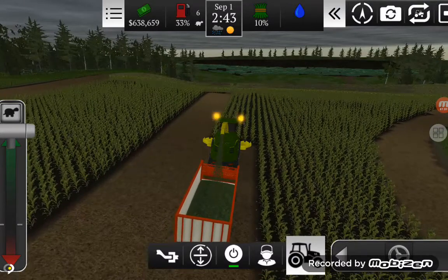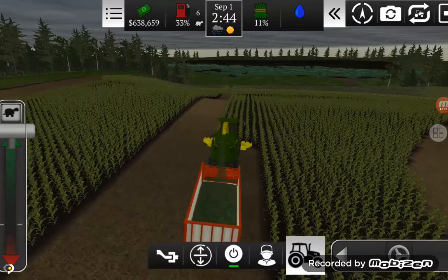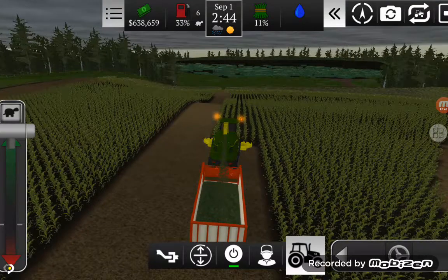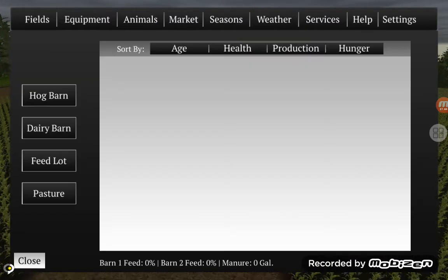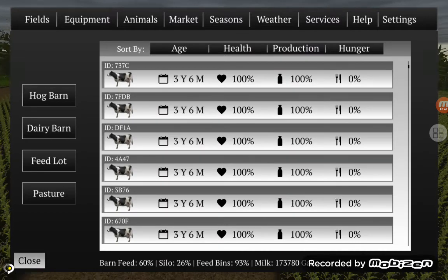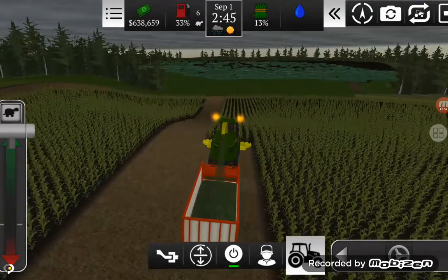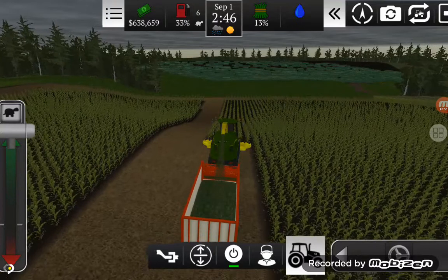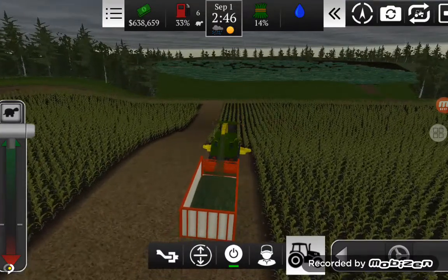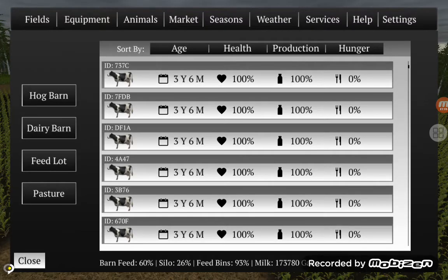So far I got one forage wagon out of this field. I'm just going to chop until my silo's somewhat full. It should be filling soon. It's at 26%, which isn't good. My barn feed's at 60-some percent, so that should be good for a while. I'm going to go ahead and open up the other side of the field. I might have to chop this whole field, which isn't good — I might run out of grain and have to buy that.